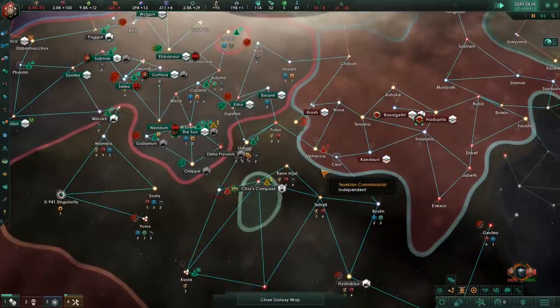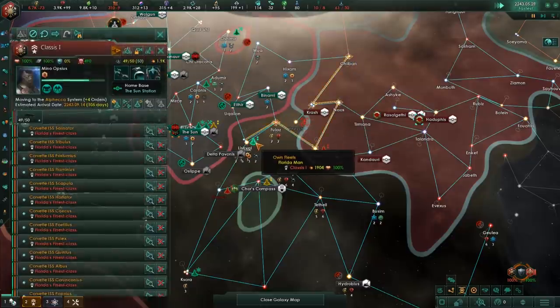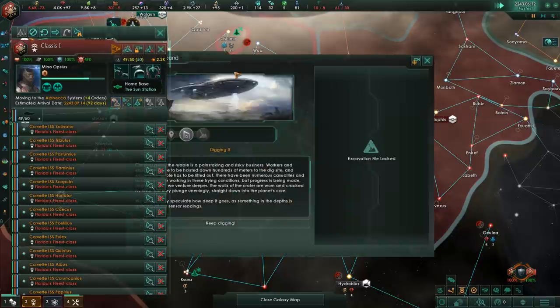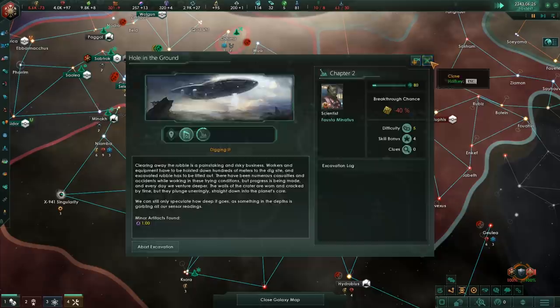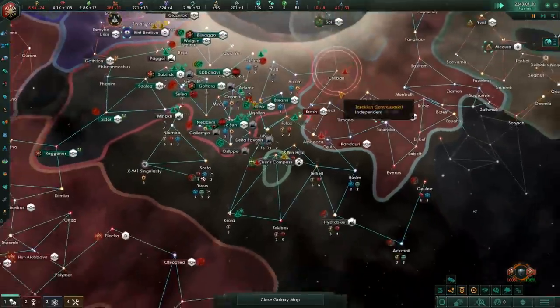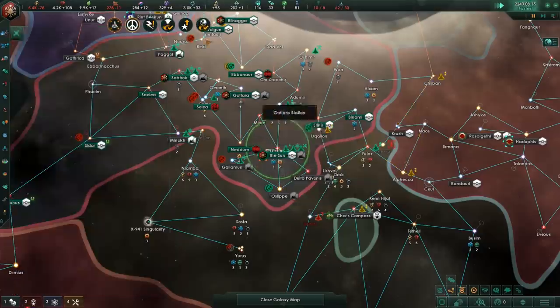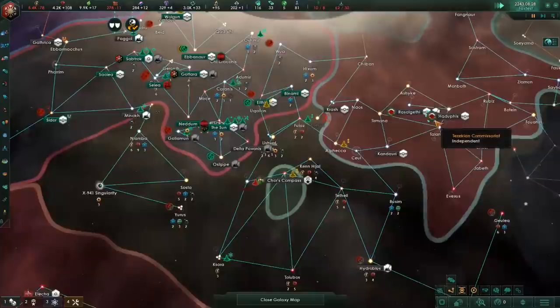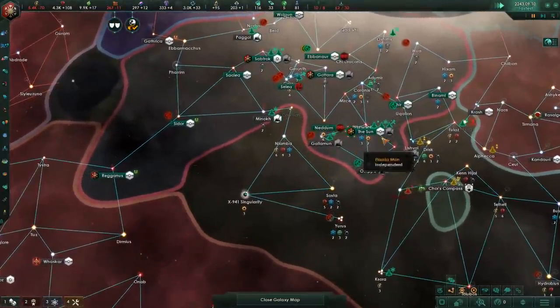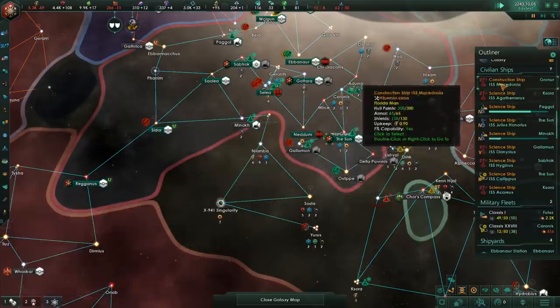Overall, federations by themselves seem like a very interesting expansion. You'll probably be forced to play in a federation pretty much all the time — there is no reason to ignore these bonuses. That trade league federation bonus is so, so powerful. Joining up in a federation with a different species is totally viable and you should probably do it, unless of course you're a fanatic purifier or devouring swarm and you just want to eat your way through the galaxy. The federations system is almost like the expansion is named after it.